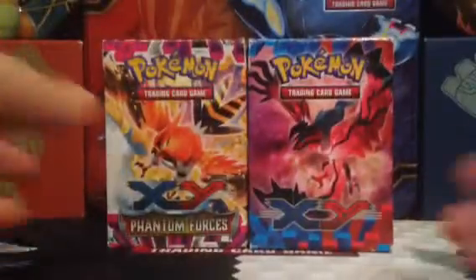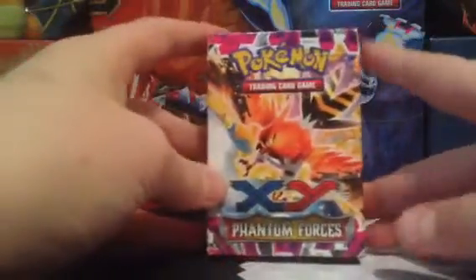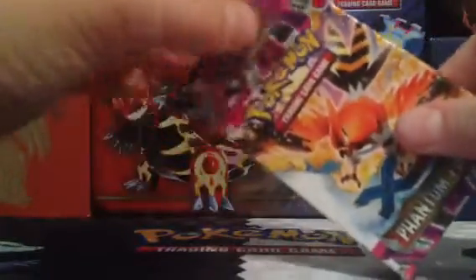A Pokemon themed deck actually comes with a variety of things. You get 60 trading cards, a playable card, a themed deck box, and a coin. In this particular deck I got a Mega Gengar coin, and in that Eevee deck I think I got a Xerneas coin — it just varies by what set it's from. You also get damage counters, two condition markers, and a list of the whole set it's from.